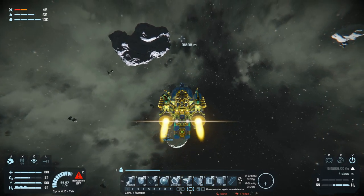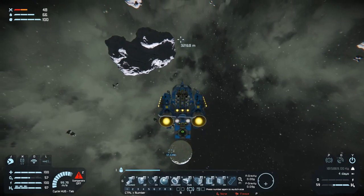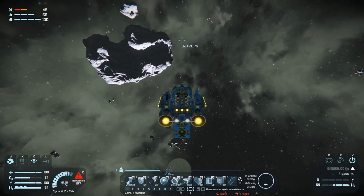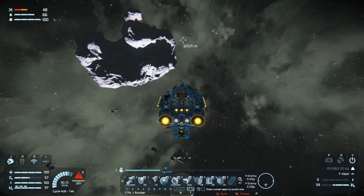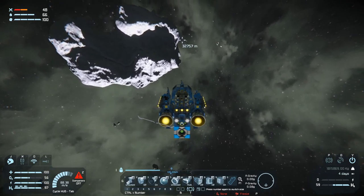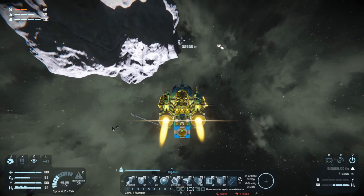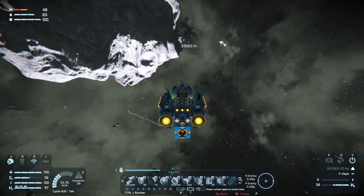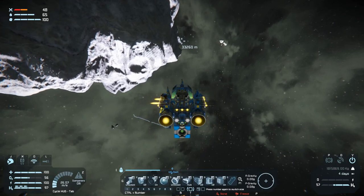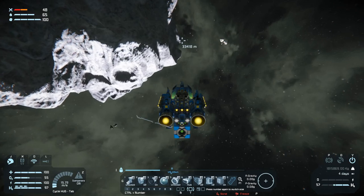Welcome back to Space Engineers, folks. We are heading back to the moon, but first we'll just go and check out this asteroid and see if there is anything there. We are almost out of planetary gravity, down to 0.08. Let's turn the inertia dampeners on and head in here and see if there is anything.